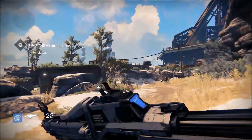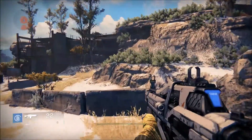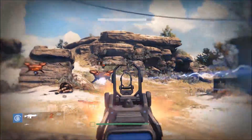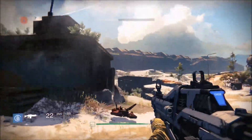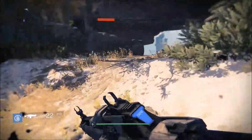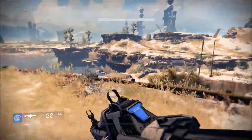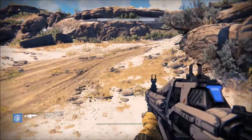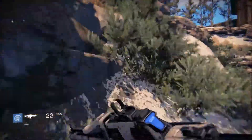A walkthrough of Destiny. This is part five of my walkthrough — the fourth mission. This is where we get our sparrow. Hopefully we run into something cool again. Like last mission, we ran into the Quartus. That was dope.